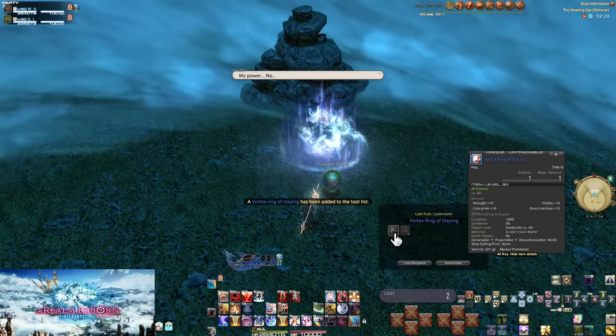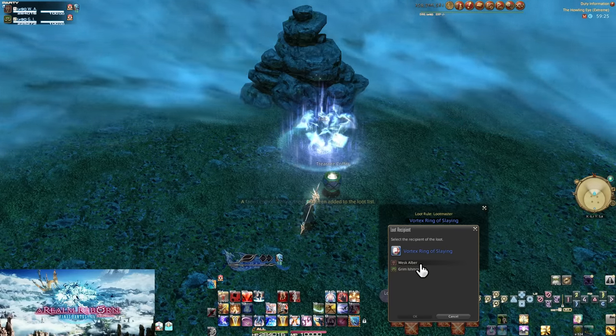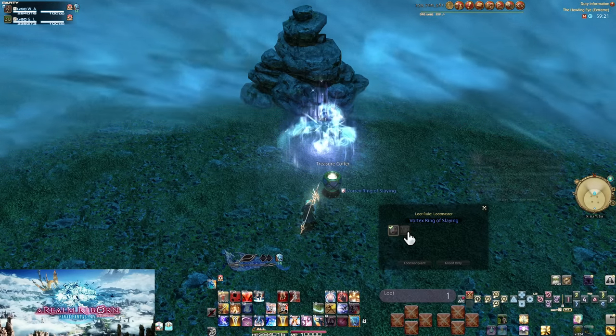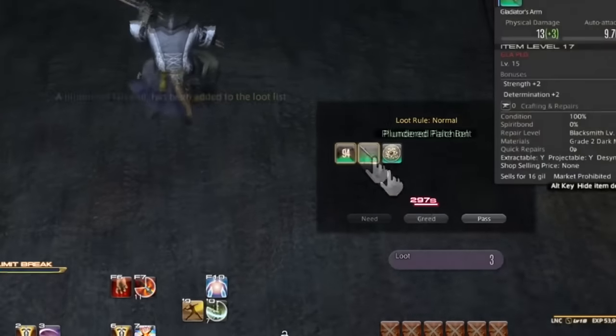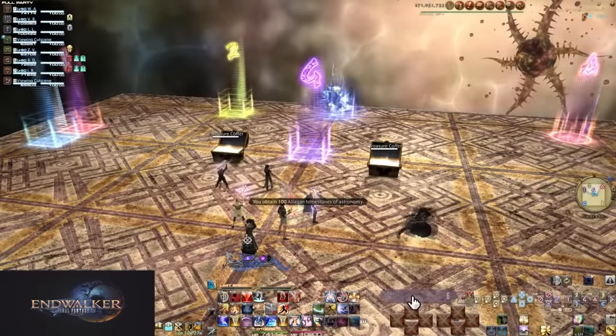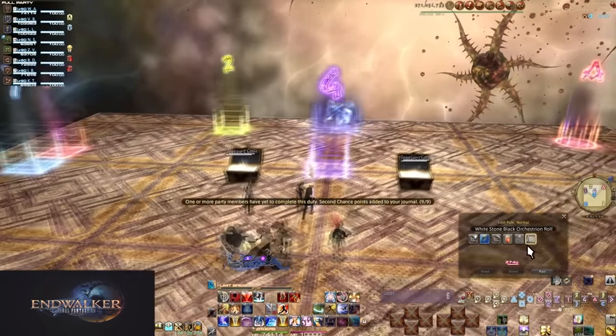Loot Master puts the onus on the party leader — they get to decide how all loot works out, whether or not people can roll for it, or if a specific person is only allowed to have it. On random farm parties, this is a red flag to look out for. If a party says 'let's farm this fight' and then it's Loot Master, the leader is probably going to take all the loot and run — usually for grabbing the special mounts that extreme level fights drop.